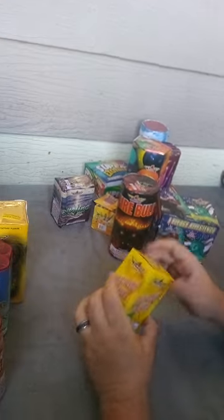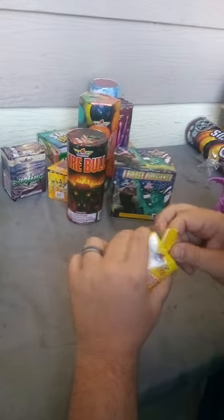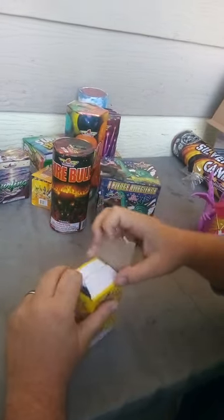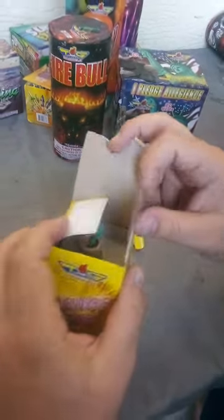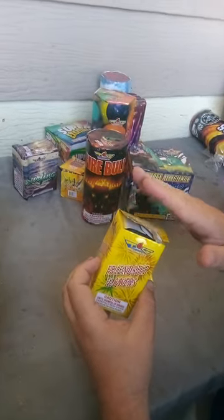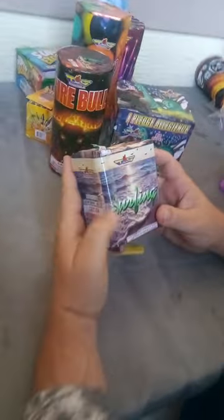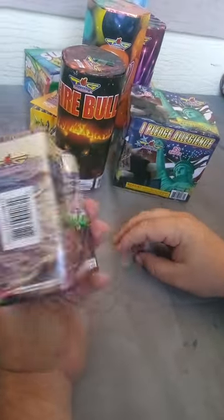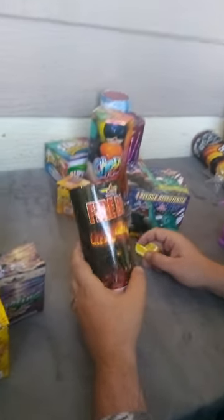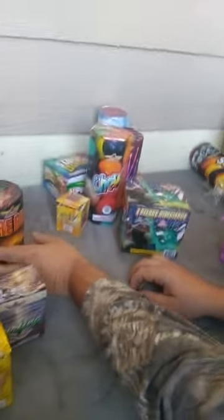Friendship Flowers — it's a little fountain in a box. We have another little fountain; I don't know what it says but it looks pretty cool. We have a red fireball one — that's a little fountain. That one's kind of cool.